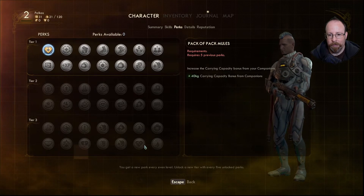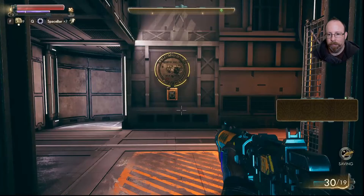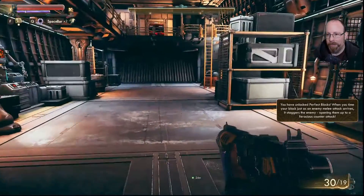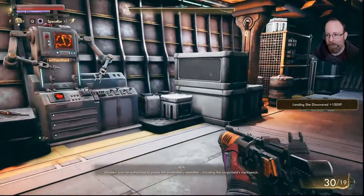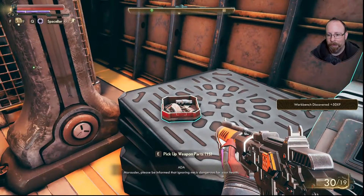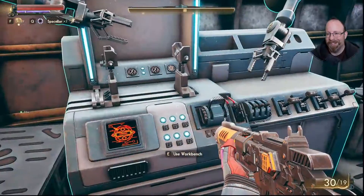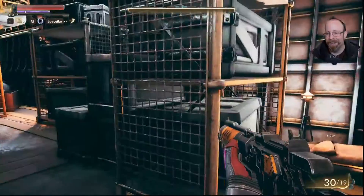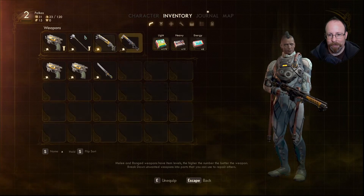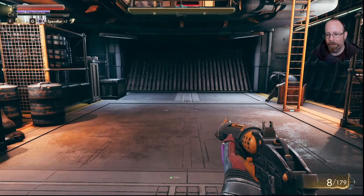'Please be informed that this vessel contains no valuable plunder.' Right, sure. 'Intruders are not authorized to access the Unreliable's amenities including the cargo holds. Marauder, please be informed that ignoring me is dangerous for your health.' I just found a sawed-off shotgun. I feel the need to replace this. I don't know if that counts as a long gun or a heavy weapon at this point.